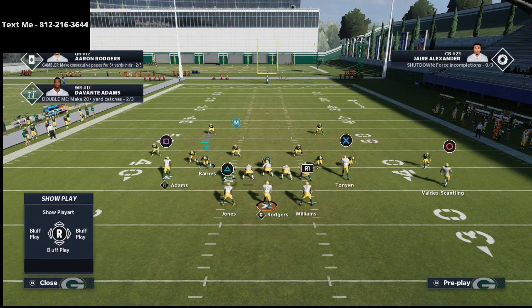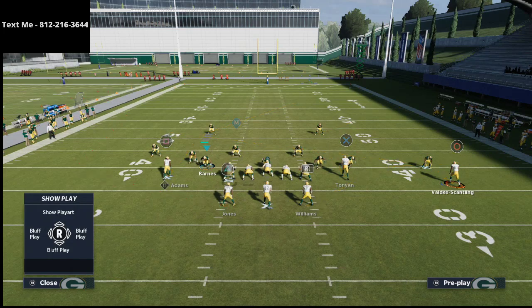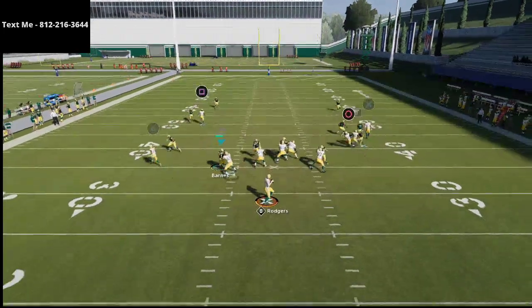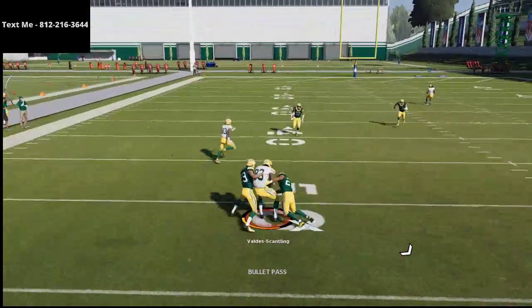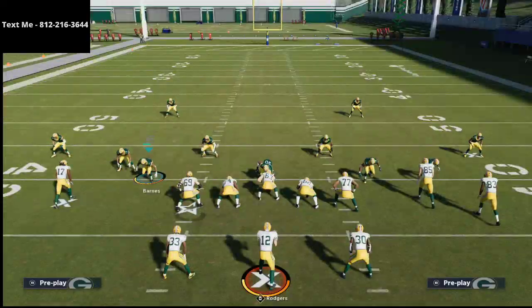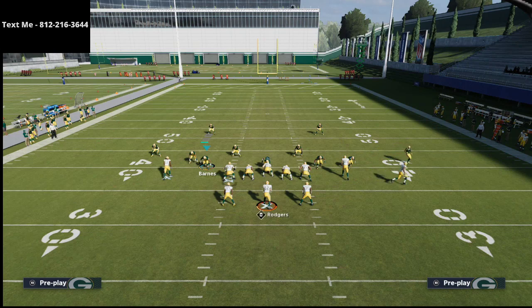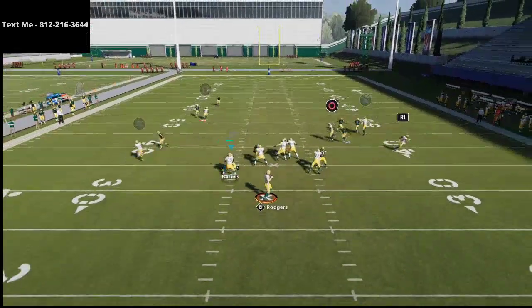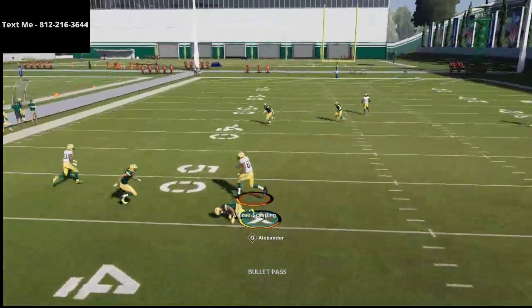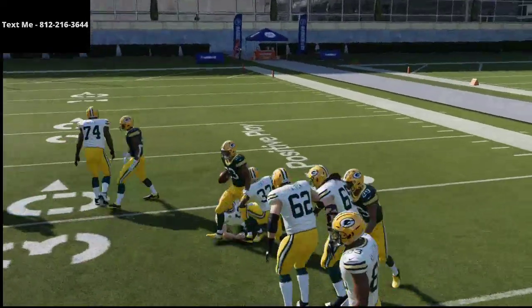If that cornerback comes up and presses, showing me they're in man coverage, I just motion him back in and snap the ball. What you're going to see is this motion-in slant route is going to get naturally picked and open. I must admit that Civil does have an ebook from this formation, so you can search him on YouTube. This motion-out and motion-in slant is something I learned from him. Motion-in slants are just as effective as motion-out slants against man-to-man. Of course, we get intercepted as I start talking about how effective it is — but that's partially because Jaire Alexander is one of the best corners in Madden 21.